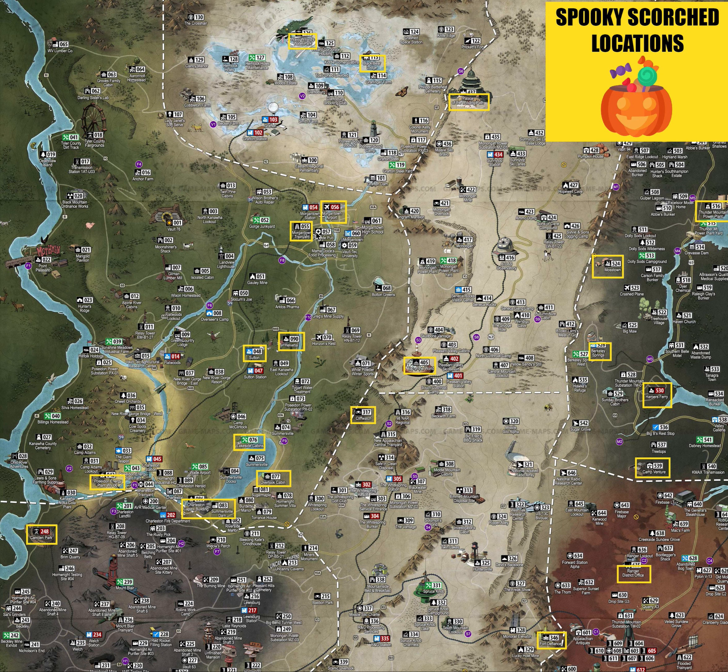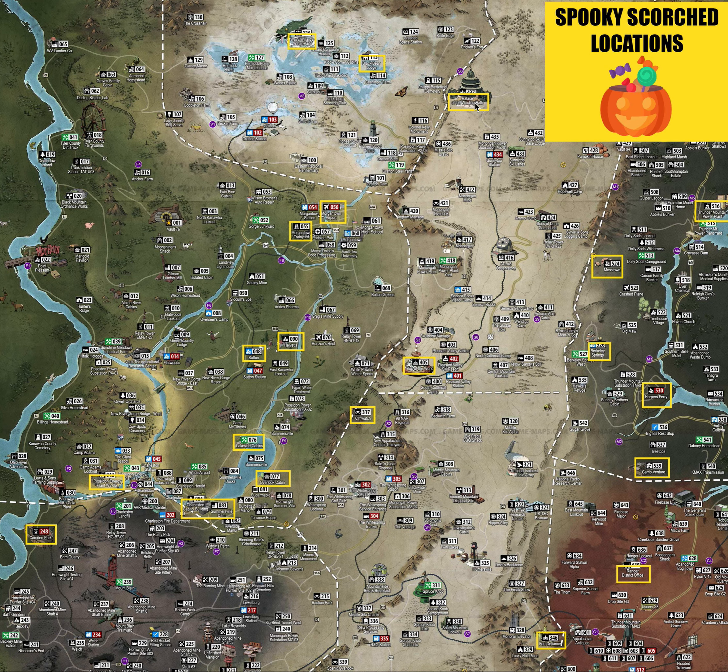I'll mention a couple of extra ones that aren't on the map. Let's start at the top. We've got Wavy Willards Park, of course, and the Back Bear Lodge. So if you're going to do a route, you could do something like a circle — Back Bear Lodge, then the Palace of the Winding Path.